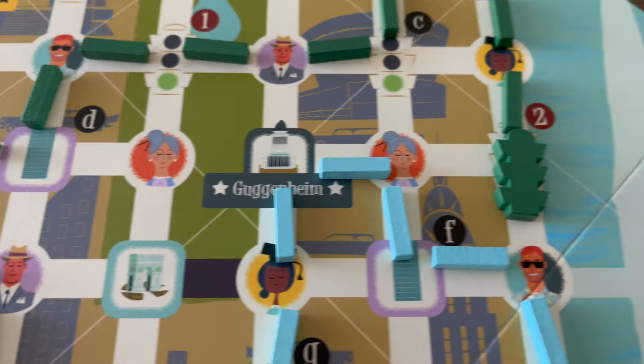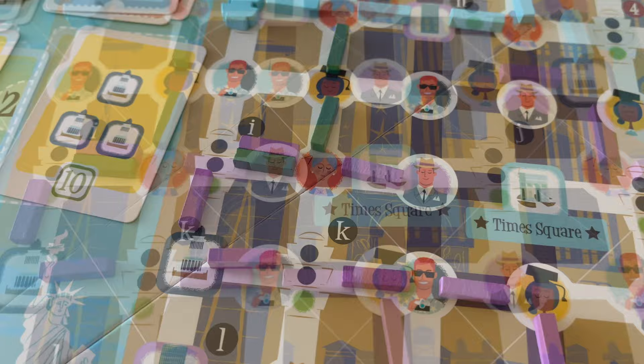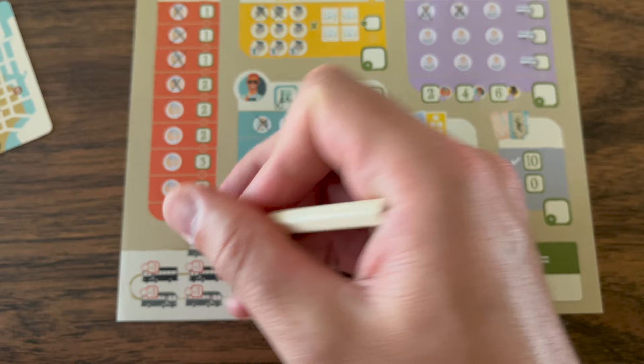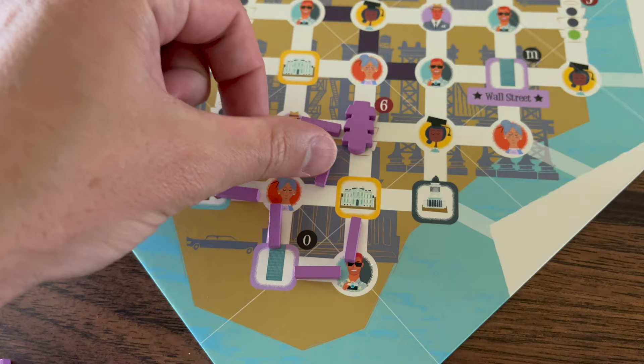Let's talk about traffic jams. Players can share the road with others, but when you do, it's considered driving through a traffic jam. On the New York map, there are also black roads which are permanent traffic jams. For each segment you drive through that is a traffic jam, you will mark off a bus on the bottom of your player sheet, starting with the top left bus and following the path down. The more traffic jams you drive through, the more negative points you will gain.